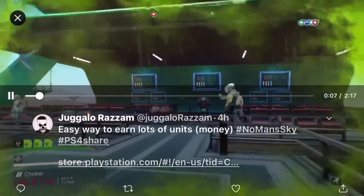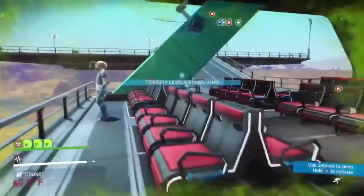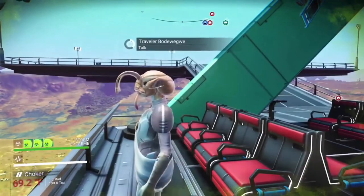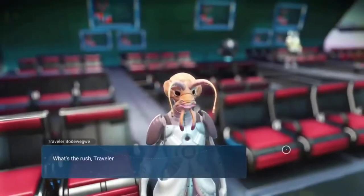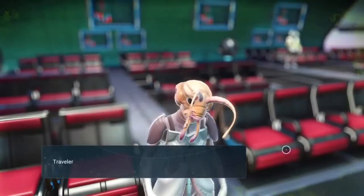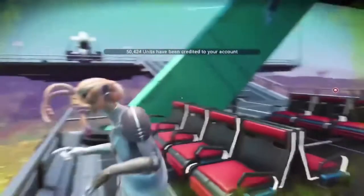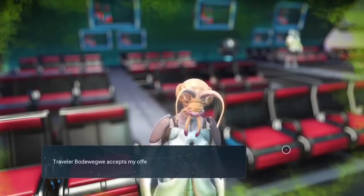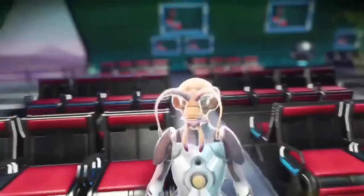This is a great money glitch in No Man's Sky. Find a trading post and look for this traveler NPC that looks like an ant. Click talk to him, and every 15 nanites you give him, you get 50,424 units.